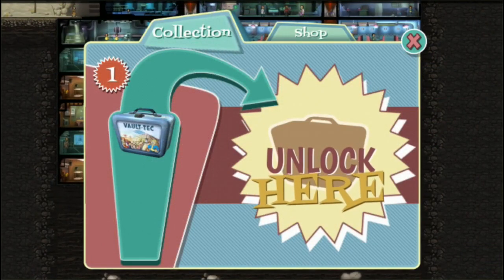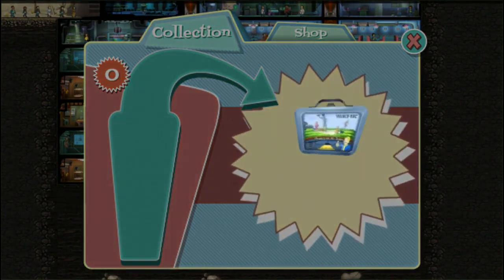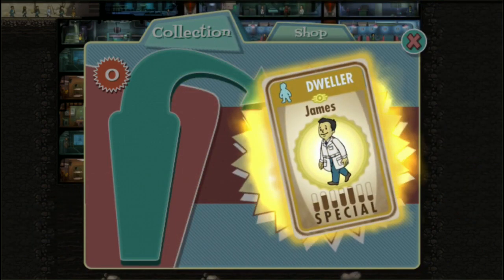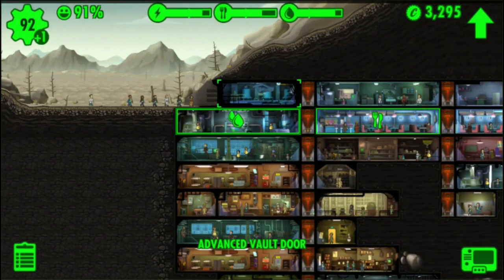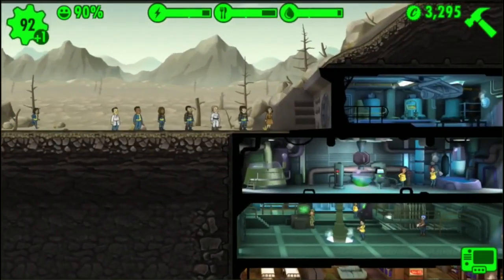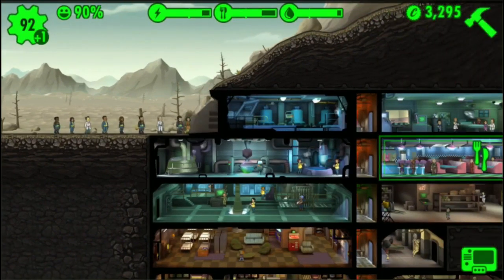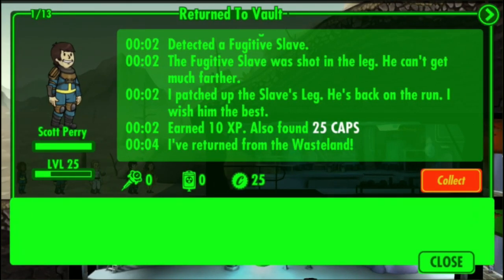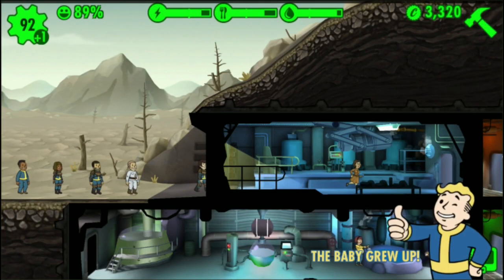We're going to conclude this part of the episode with another Vault-Tec lunchbox. I got this from a daily quest. That's pretty bad, that's pretty bad, that's okay, and we get — wow! Gems! Really, really good pack there. You're probably noticing there are a lot of people outside — I sent these people outside myself for a quest to send 8 dwellers to the wasteland. What's interesting is they were only out for three minutes and some of them had 25 caps.